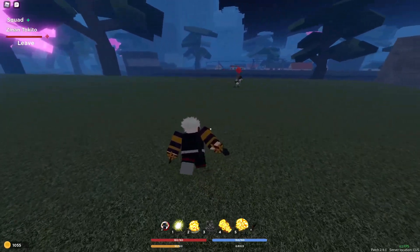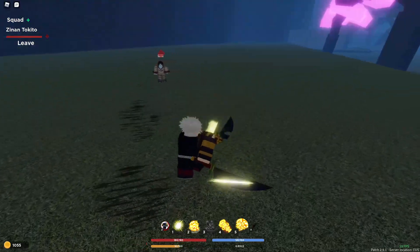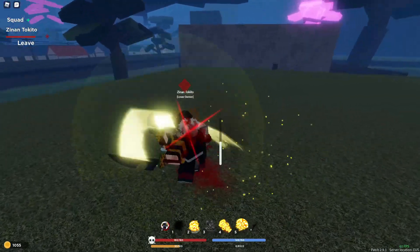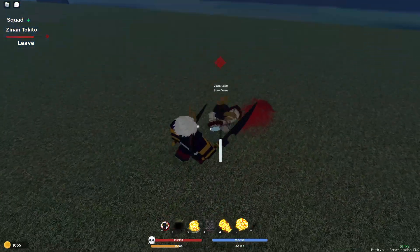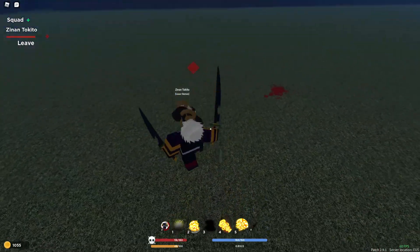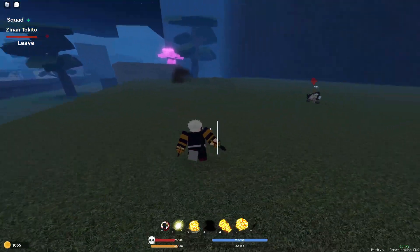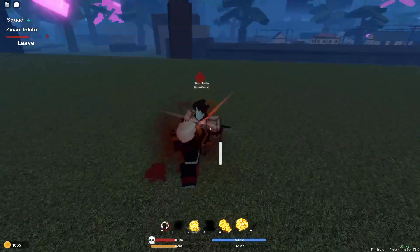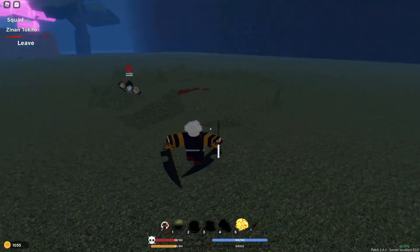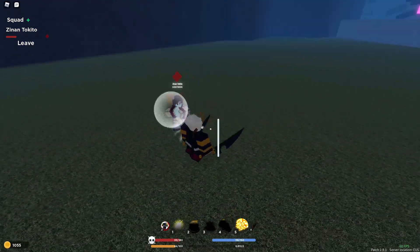Next fight. Last time he used the dismiss as a combo starter, but I feel like he should use it as the I-frame get-out-of-jail-free card. He didn't even use his sickles. These M1s do so much damage. That's a nice little combo ender — free damage. Dash into a blind. Gyutaro has like no range, but the dismiss he hasn't used yet.